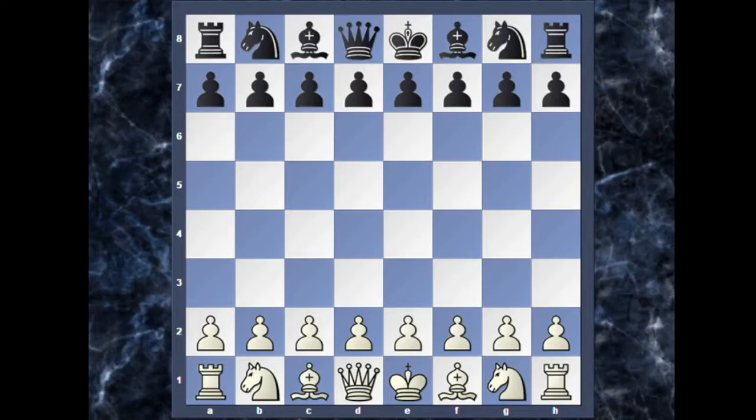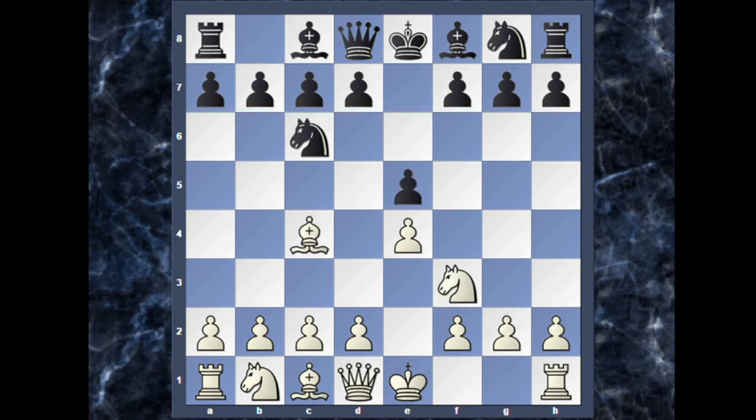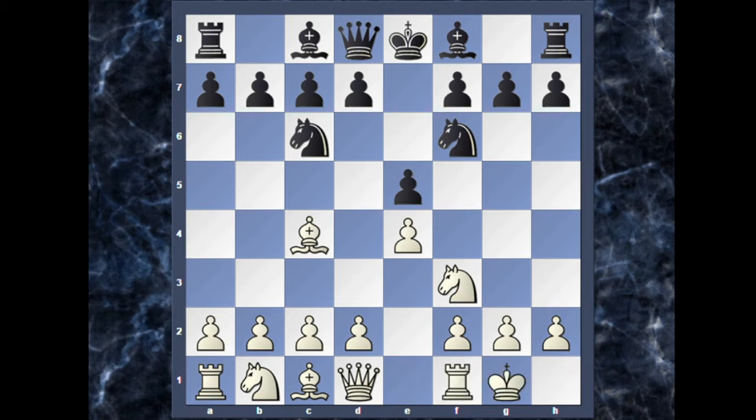Hello everyone, welcome to the King's Sacrifice YouTube Chess Channel. I'm here with another video on some traps that occur in the Two Knights Defense. White plays e4, black continues with e5, knight to f3, knight to c6, bishop to c4, knight to f6. Both of black's knights are developed on c6 and f6, which is why we call it the Two Knights Defense.